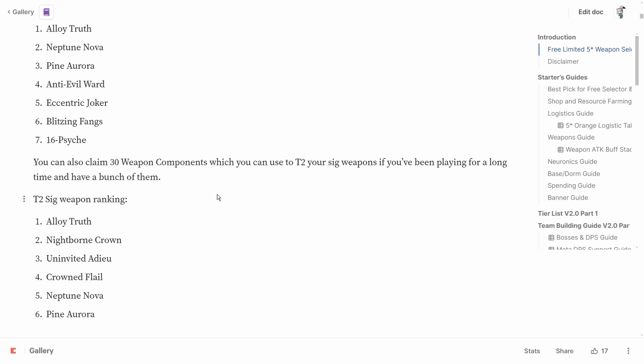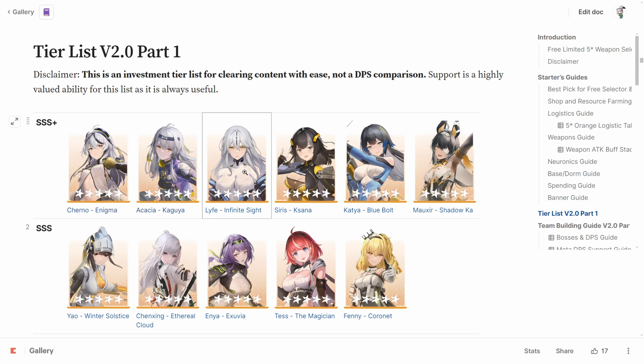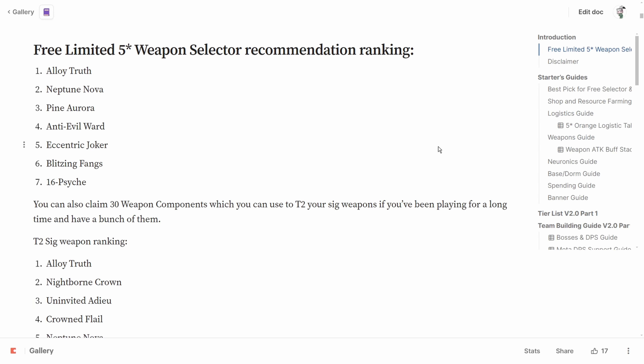You don't have to pick one of these weapons — you can also choose to get 30 weapon components instead, which will allow you to purchase a dupe of a 5-star weapon you already own from the shop. For this, the top priority is again Alloy Truth, because you can also go for the best DPS weapon options like Nightborne Crown for Life and Uninvited Adieu for Cherno. But if Alloy Truth helps buff multiple operators in neural simulation, it's definitely the best choice for investment.